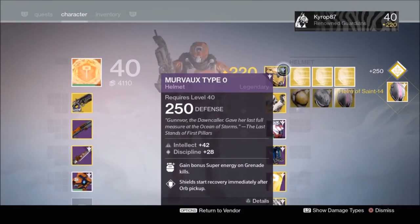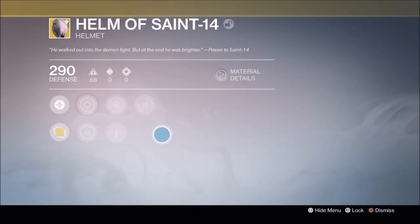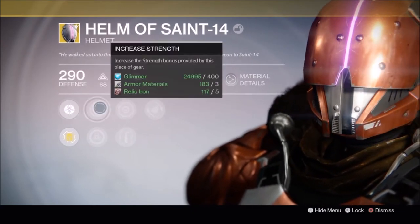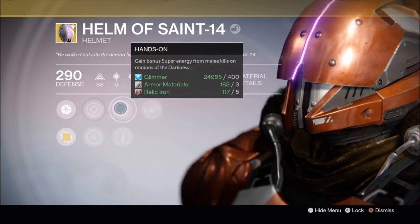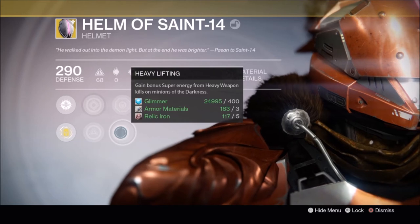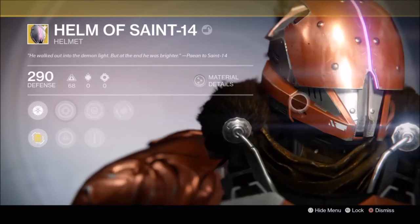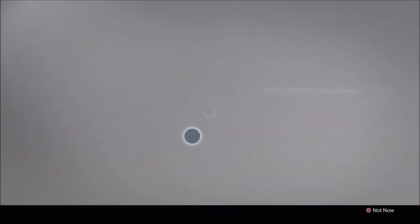There it is — the year two Saint-14. This is such a lucky day for me. Two brand new Taken King helms and a year two version of Saint-14, with the blind ability unlocked from the start so I don't have to rush to level this up. That is great. They did remove Inverse Shadow from Saint-14 — they kind of split it up into two different perks, so that's kind of sad.